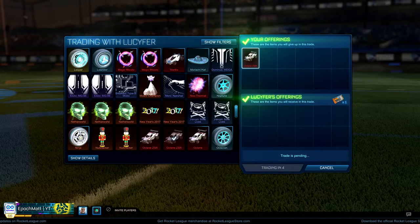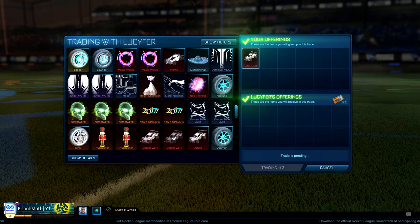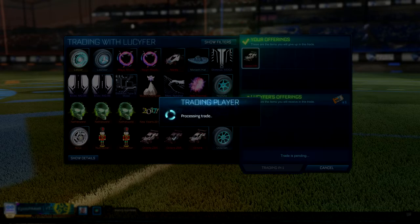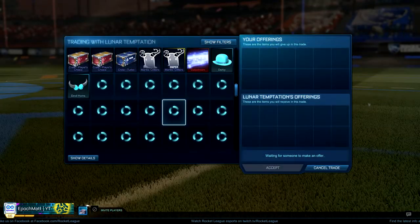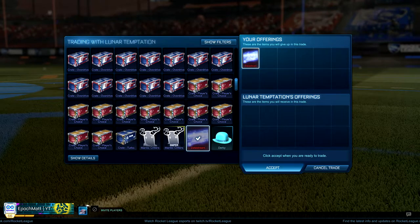So I was able to find the one key buyer on the Octane ZSR — it didn't take too long. And then the next trade took a bit of patience as well, but I eventually found a buyer for the Burnt Sienna Data Stream for one key.